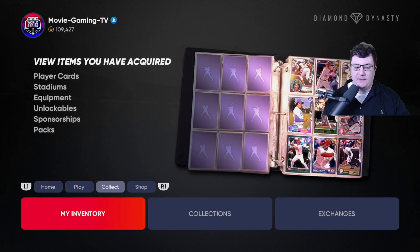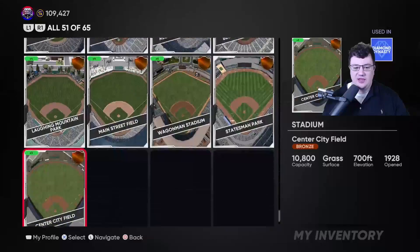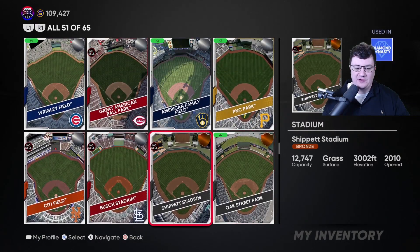For those of you who aren't on next-gen yet, the stadium you want to play at to get a bunch of offense is Ship It Stadium. Let me go to the inventory and stadiums to show you. Ship It Stadium is not that much different from my park — the fences are a little further and the elevation is at 3002. My park is just better: shorter fences, about 2000-2200 feet higher elevation. But Ship It would be the alternative for you.